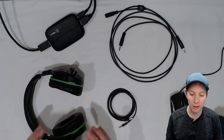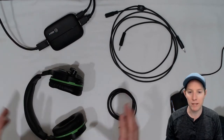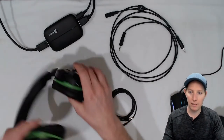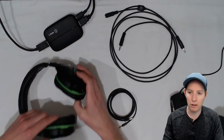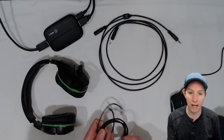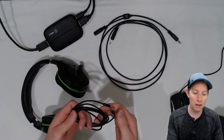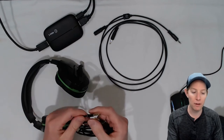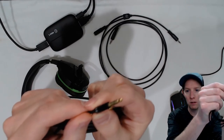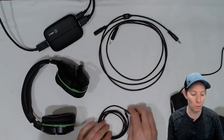What you're going to need — assuming you know about the Elgato capture card and stream setups — is obviously the capture card. I have a wireless headset, the Turtle Beach 700, and the Elgato Chat Link cable, which is one of the most important things. The thing I changed from my last video is this aux cable. The aux cable I used in that video had two black rings, whereas this one has three black rings on it.